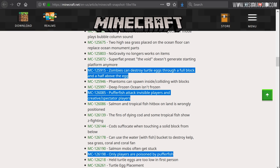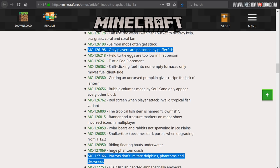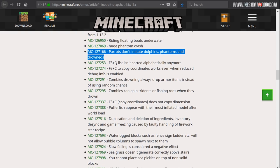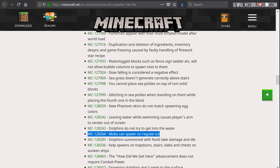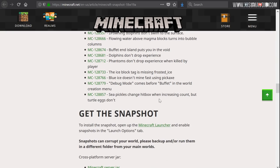Zombies can destroy turtle eggs through a full block and a half above the eggs — so it's now going to be harder for zombies to destroy them. Pufferfish attacking invisible players and creative or spectator players has been fixed. I believe in Hardcore Hermits, Impulse got poisoned while in spectator mode — something I've also noticed. Now it says only players are poisoned by pufferfish, which could be a really big change: you could put a pufferfish in water underneath a carpet in a mob farm and poison mobs landing on top. Also: parrots no longer imitate dolphins, phantoms, and drowneds. Mobs spawning on regular ice has been fixed too.